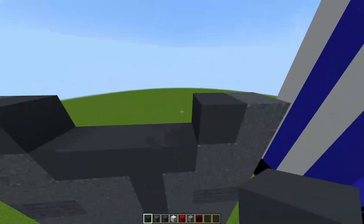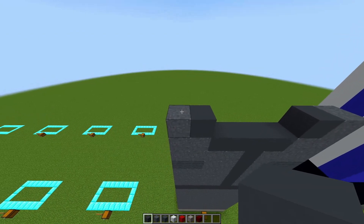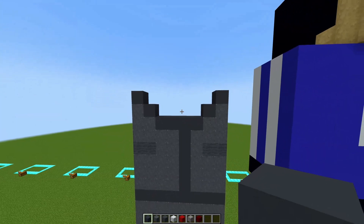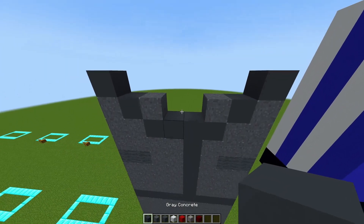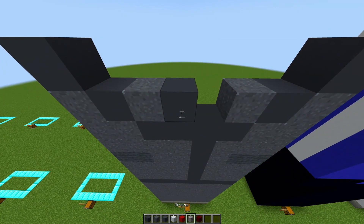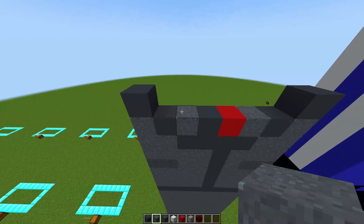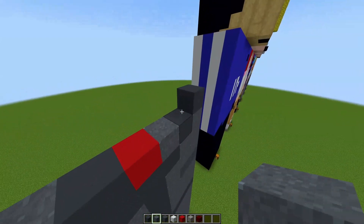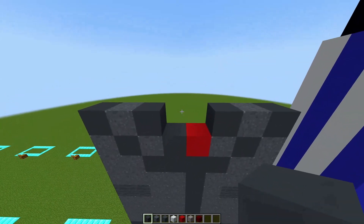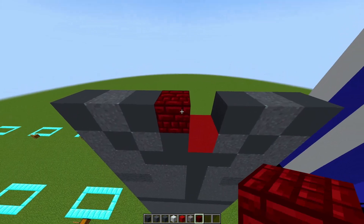Get your gray concrete powder again and place one block on either side, then get your gray concrete and also place one on either side. Above the gray concrete powder here place one block on either side again so that it looks like this. Then on the left side place your gray concrete and on the right side place your red concrete. On either side place your gray concrete powder, then do the same thing but with your gray concrete.